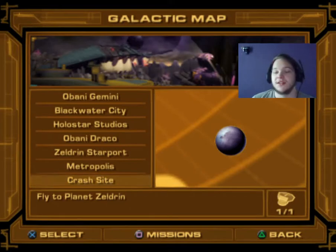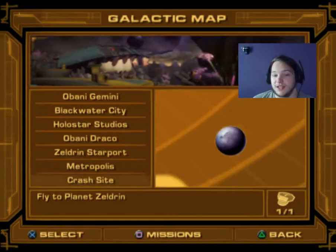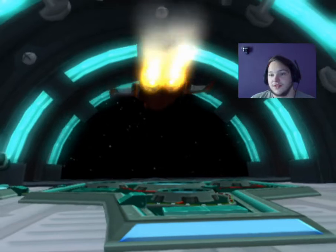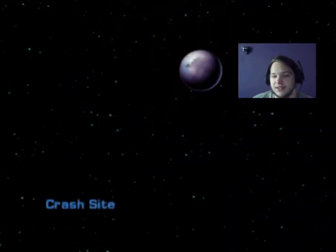Hi there everybody, welcome back to our action and thank you guys. In the last episode we held out the Galacta Rangers on Metropolis, then we flew back to the Static Range, which was not the crash site on Planet Zeldrin — which is where we'll be heading to, to discover the wreckage, if not the escape pod, of the Star Caruso. That is where we'll be heading to in this episode.